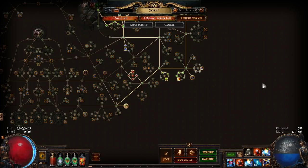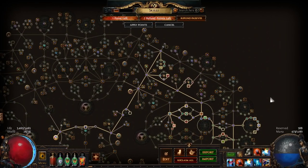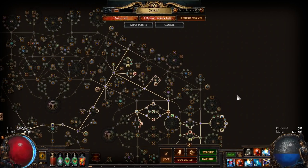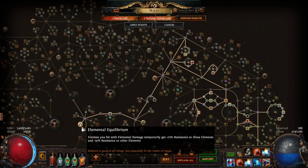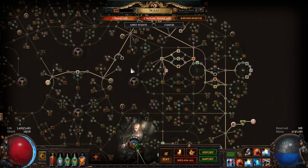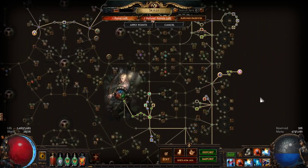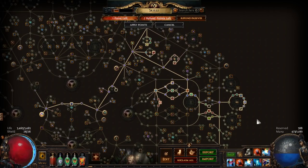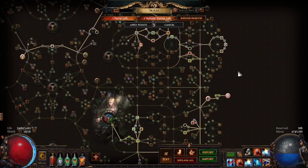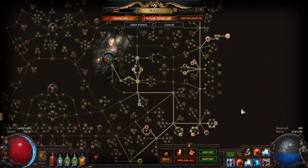Howdy y'all, grab yourselves a beer — it is time for some Path of Exile discussion. In this video I wanted to outline how I am planning to build the Elemental Hit Elemental Equilibrium Tri-Elemental Deadeye character that I'm going to be league starting in 3.9. That's a mouthful, so just call it the Elemental Hit Deadeye for short.